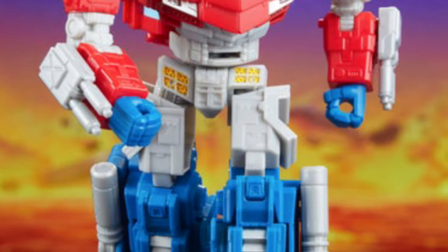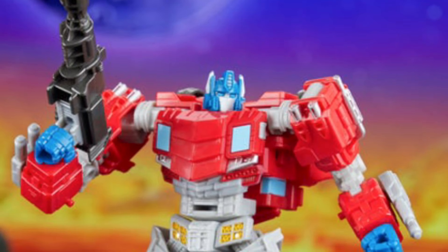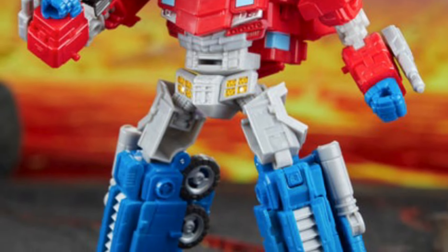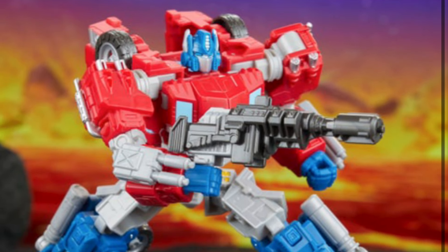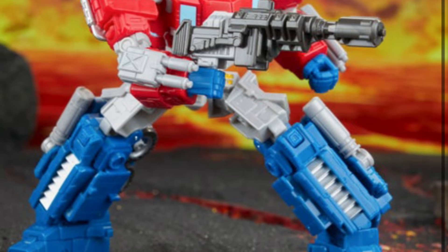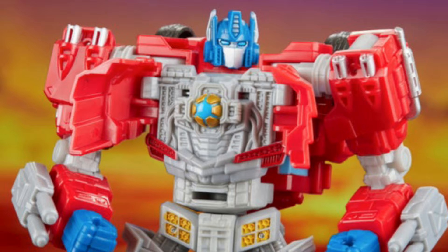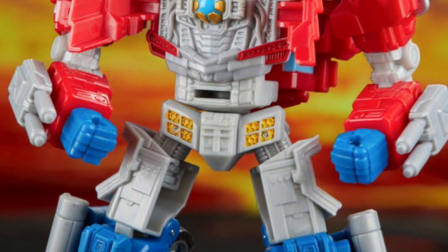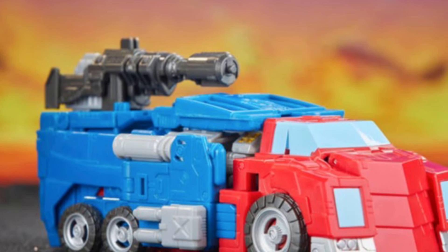Not sure what to make of this Optimus Prime. I kind of like it, but I feel like his Autobot symbol — I have stickers — so if I'm going to get this, I'm throwing on the Autobot symbol on his chest there. That just looks a little too bare to me. I think it needs a cool Autobot symbol in the middle there to bring it out more. This figure actually works pretty well — there's the Matrix there. That's what I think is missing. There's a lot of red going on, so it definitely needs a break in the action there with his upper chest cavity.